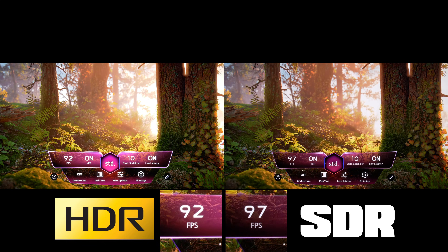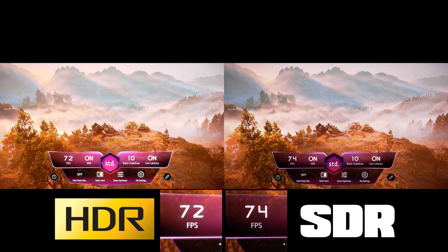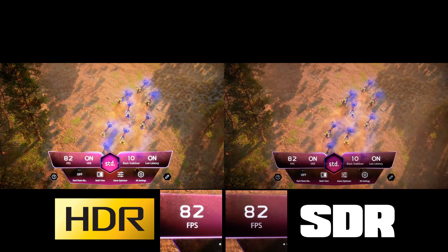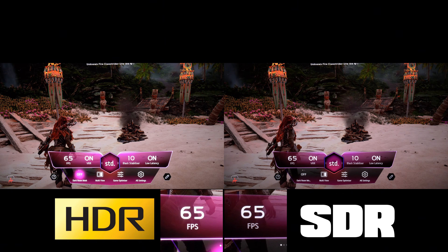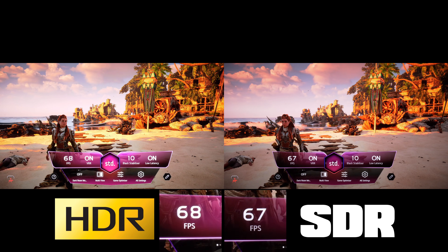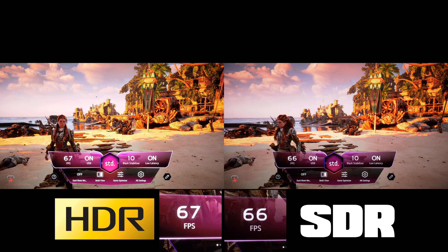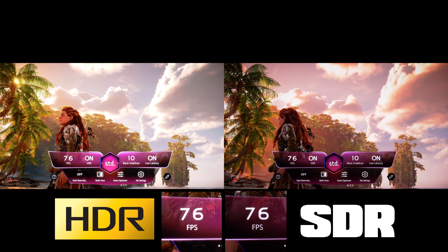Now let's talk about PlayStation 5 games. I tested Horizon Forbidden West, Spider-Man 2, and The Last of Us 2. Starting with Horizon Forbidden West — when comparing the intro sequence, it's again a little bit hard to tell whether HDR has a disadvantage or SDR is slightly faster. Looking at a clip where not much is happening on screen, it doesn't look like there's a disadvantage when using HDR, at least not in this game. Just compare and let me know in the comments what you think.